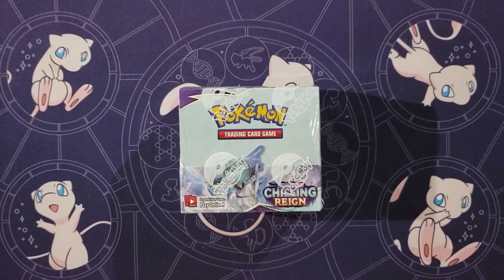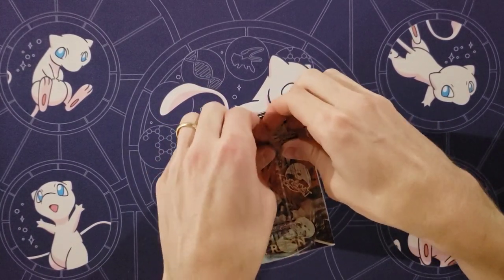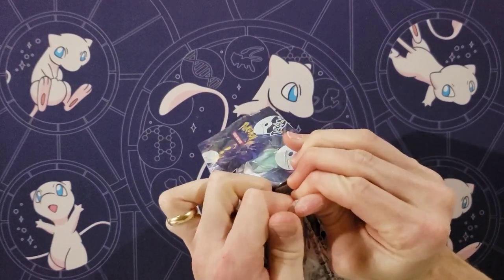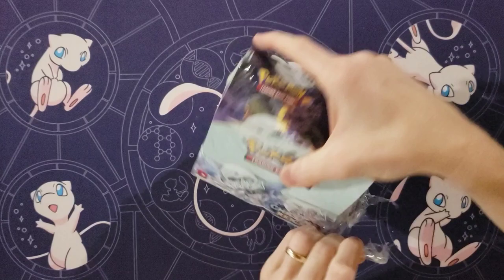Hey guys, Mr. Mew Man back here again today with Munch Like's Mama, and today we have a Chilling Rain Booster Box. So 36 packs — 35 for you and one for me. I don't think it's fair, but I don't think people will just want to watch me open it. They're here for you.